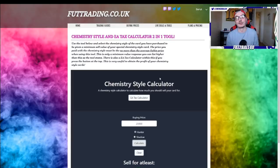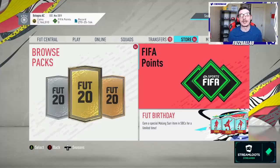So it's ten pounds a month for tier one, fifteen pounds a month for tier two - a really brilliant website. If you want to get involved, click the link down below and come over to foottrading.co.uk to check it out. But for now, let's get into this video.